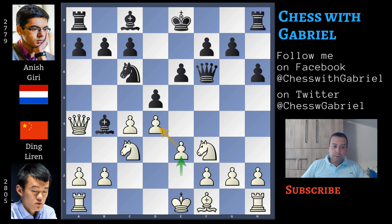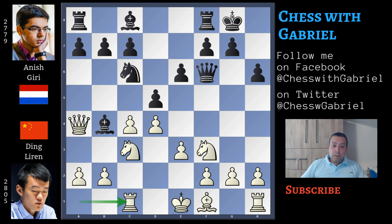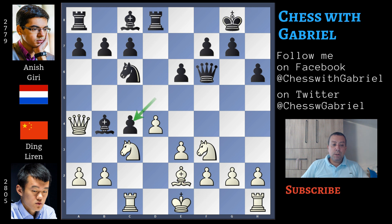So here comes e3, short castle for black, and the game is now transposing to the other Rapid game just played some days ago — Mamedyarov against Aronian — but in that case it was black that won. So here comes rook to c1, while Mamedyarov played bishop to e2. Here comes rook to d8, bishop to e2 now, and only now that white used one tempo to develop the bishop, here comes dxc4 and bishop recaptures on c4.